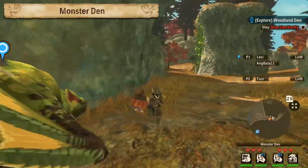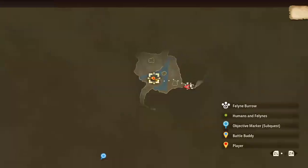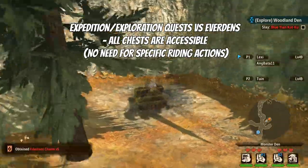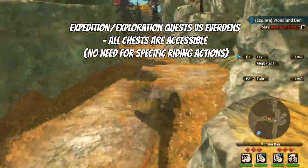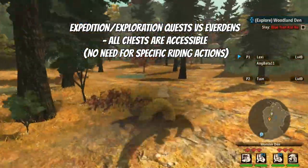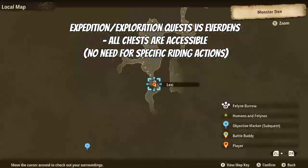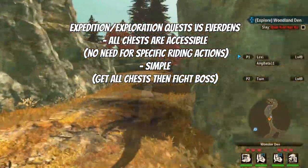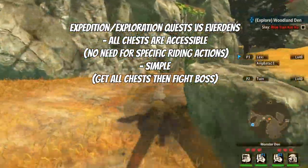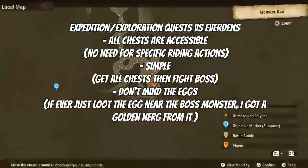Now that the expedition has started, this is the beauty of expeditions versus everthens in terms of bottle cap grinding: all the chests would be accessible, meaning all the chests would be placed at locations that don't demand a specific monster ride skill. No need to swim, climb, or jump — all the chests you can just walk towards, turn invisible, and go for the chest. Some have bottle caps, some have none. Then when you are done with the chests, just go towards the boss in the area.